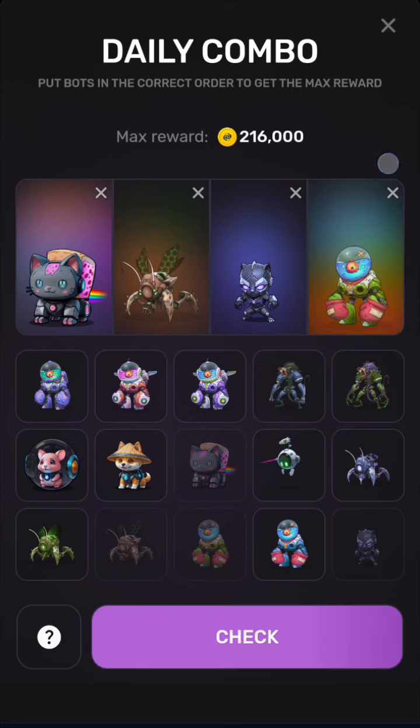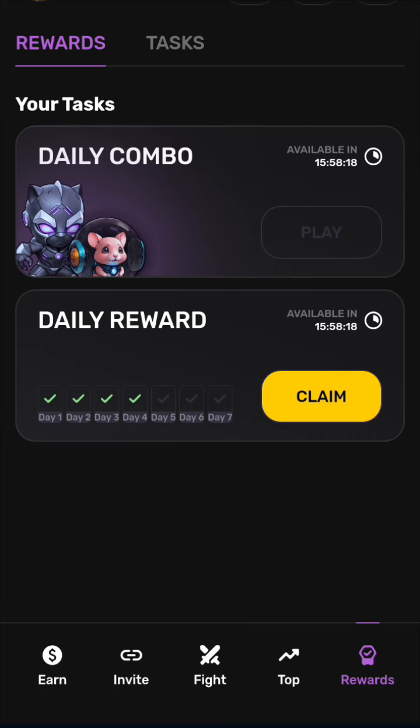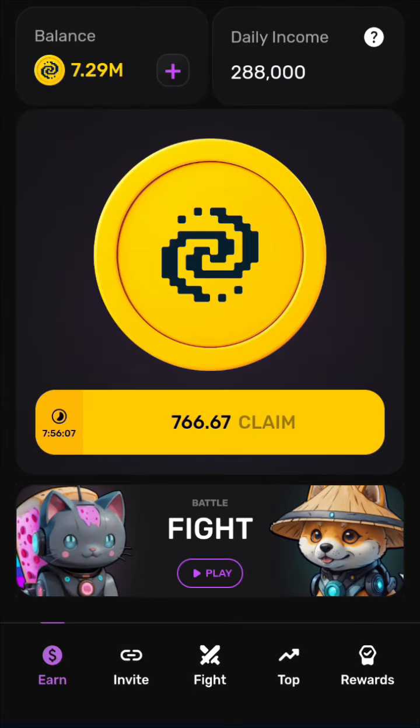The next thing you're going to do is click on Check. Click on it and, as you can see, you've gotten it 100%. You can see your balance and discover that the 10-hour request has been completed. Thank you.